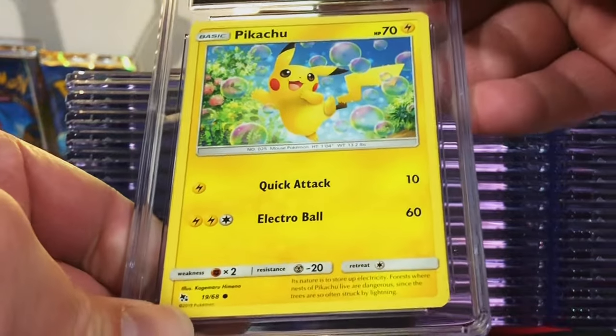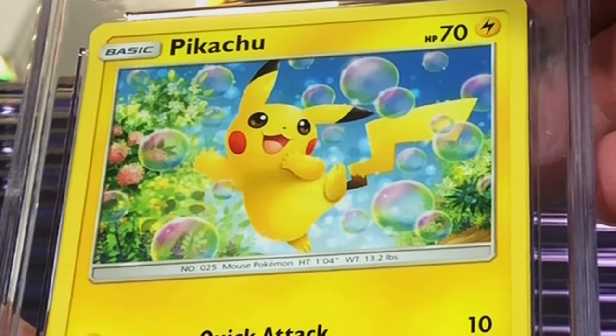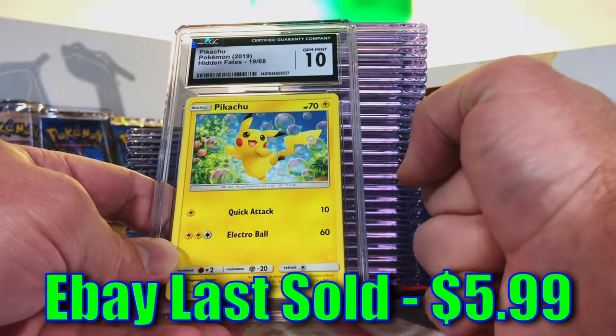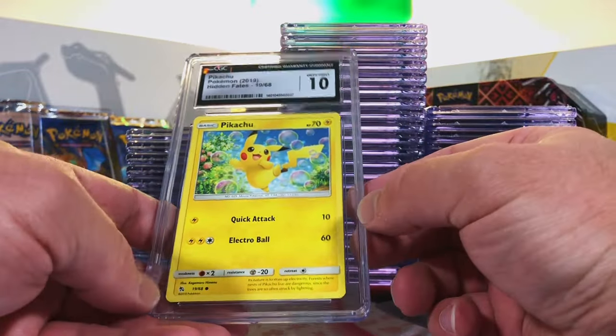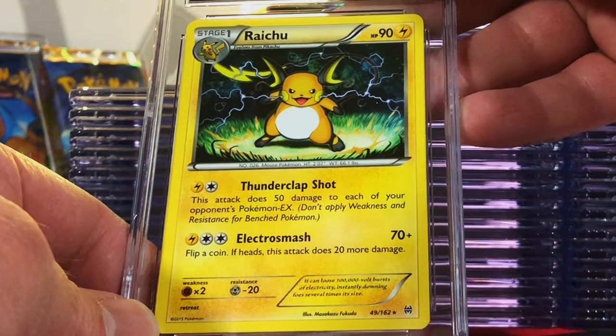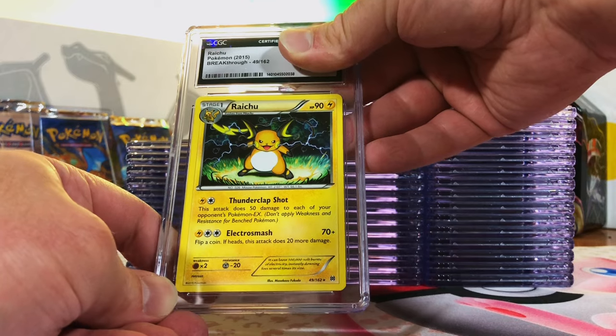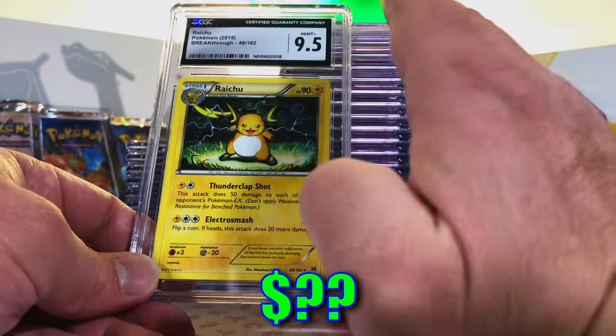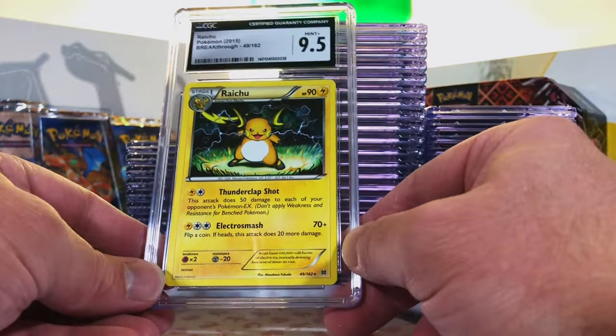Pikachu Common from Hidden Fates — love this artwork too. I'm gonna guess 9.5 to be safe. Nine-five! Love it. Let's get a lot of Gem Mint 10 Pikachus today. This one is Raichu Non-Holo Rare from XY BREAKthrough — I think this could be a ten. Nine-five. That is absolutely fine, fantastic grade, cool artwork. We are just on fire today.